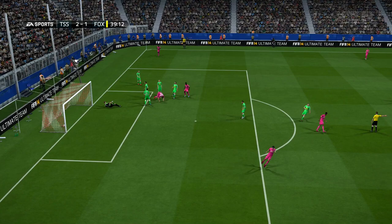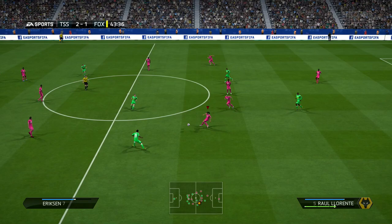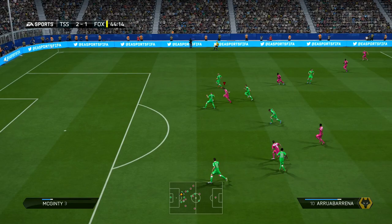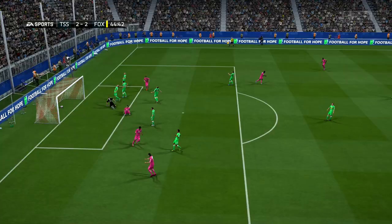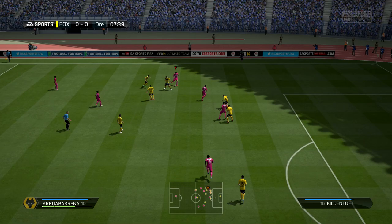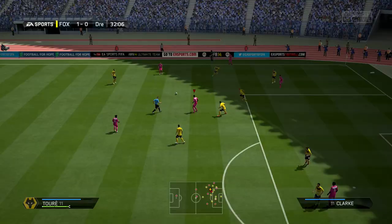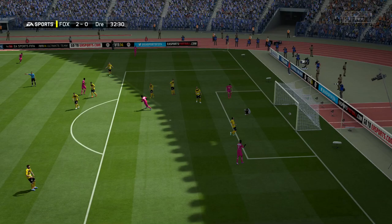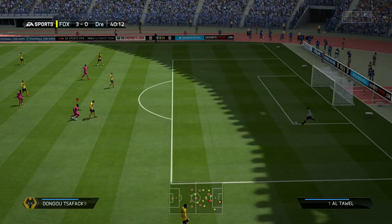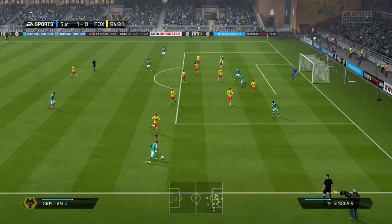He has the Power Header trait and stands at about six foot three, so he's really tall and will get you a lot of headers on goal. If you like to cross and want a target man, this is your guy — he's great at heading the ball into the back of the net. His strength and aggression are excellent, so defenders will struggle to push him off the ball, but fast defenders who can get in front of him and slide tackle will cause problems.